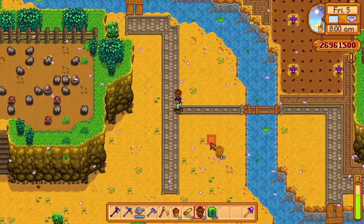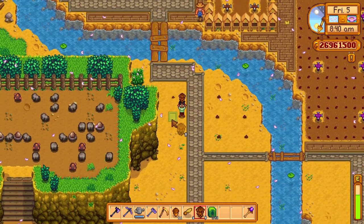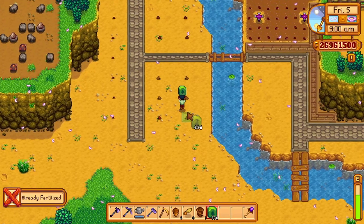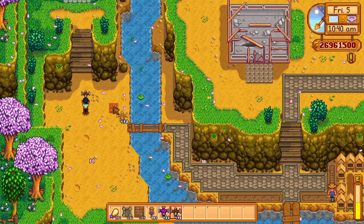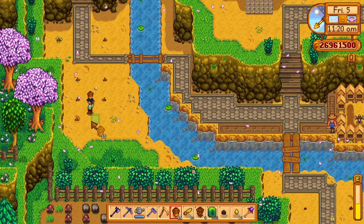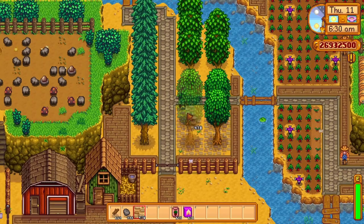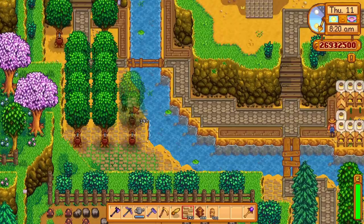I used this area to the west of my farm for tapped trees. It bothered me that I couldn't have them spaced the way I wanted, but I worked with the space the best I could. Since I needed more oak resin for my kegs to make wines and juices, the northwest side was also used for oak tapped trees. This is what the trees looked like when fully grown, and I placed flooring to stop random seeds from falling next to the trees.